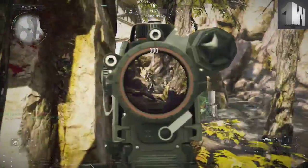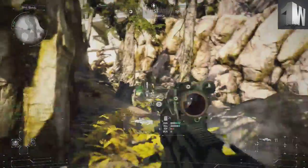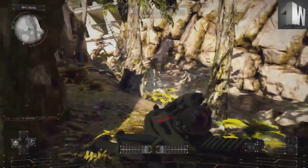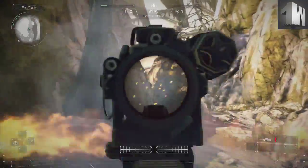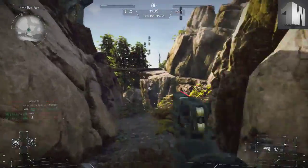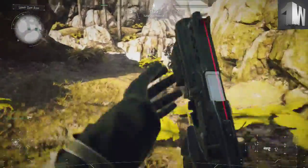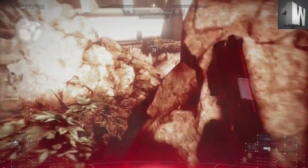Taking out that spawn beacon, taking care of this guy stealthily. Trying to push up behind the team here — I don't have a silencer yet on this weapon, so this is kind of a gutsy move as I push up with my back to the spawn behind me. Trying to mop up this team. I'm going to show you some gameplay in a moment when I unlock the silencer — it just amplifies the effectiveness of this weapon two times over. That will be coming in the second half of the video.